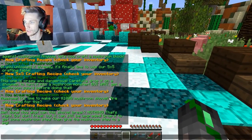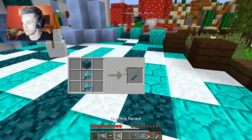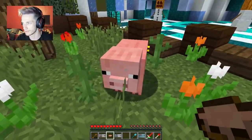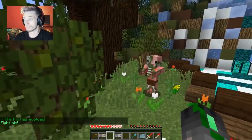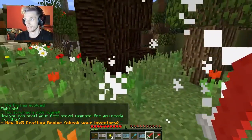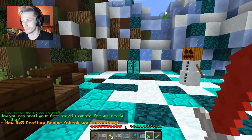Well done, but now what can you do with this shovel? Nothing! That's right - but don't forget it can still be upgraded. Drop it to get some mushroom stew, then give the mushroom stew to a pig. Here you go. You got a gold nugget! Now you can craft your first shovel upgrade - are you ready for this? I don't know if I'm ready honestly.